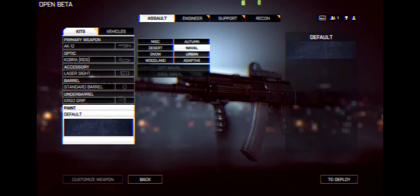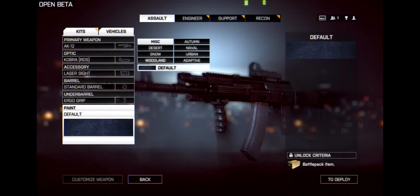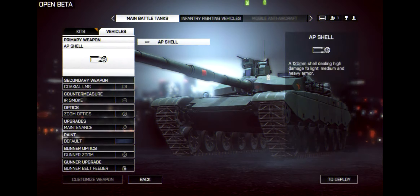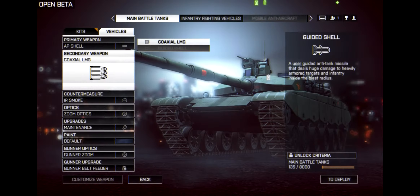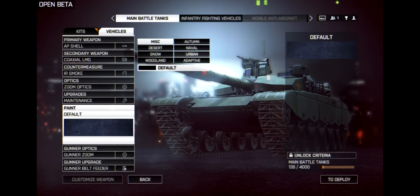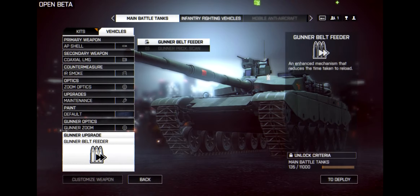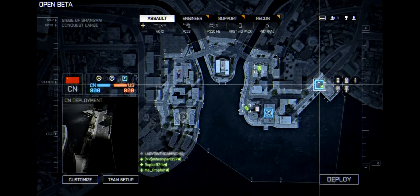Camouflages are all the same and look pretty nice - I can't wait to unlock them all. For vehicles, the main battle tank is here. They only have the AP shell right now, with secondary being a coaxial and guided shell. Countermeasures include IR flares. Optics and maintenance are also available. Paint options are the same as the guns, and there's a gunner optics slot too.